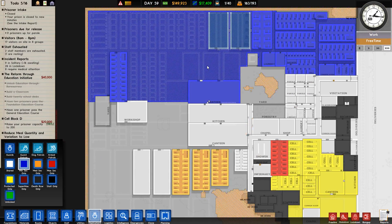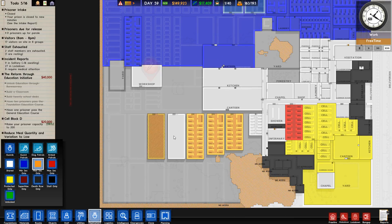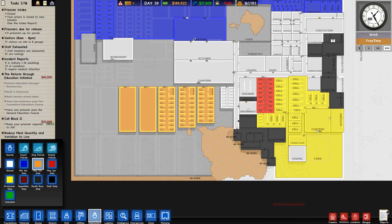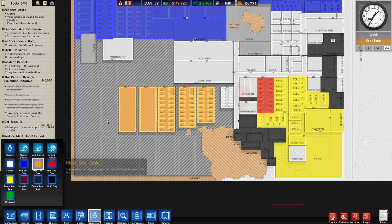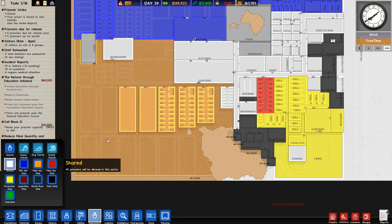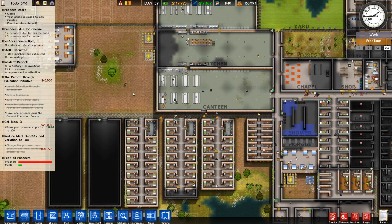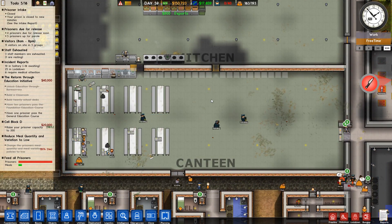This is all minimum security. Medium security. Still have max security here. Basically max security is all the way there - so max security is not allowed to get in this part. Oh wait, they cannot get to the workshop then. Shit - they still need to be able to get to the workshop or else they may be getting pissed off even more.